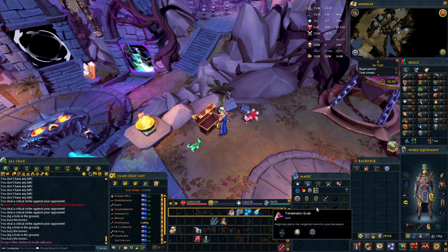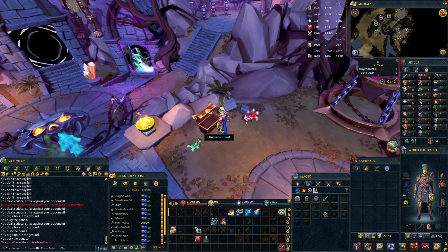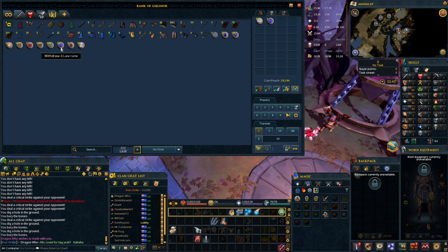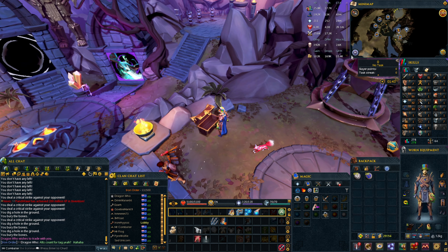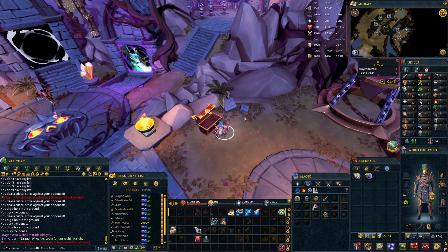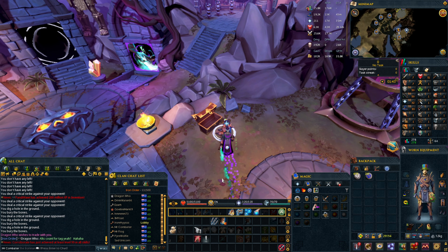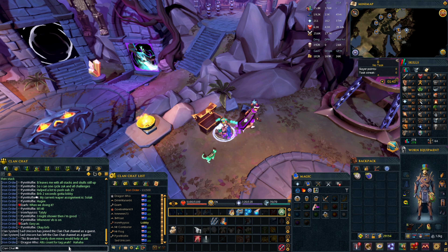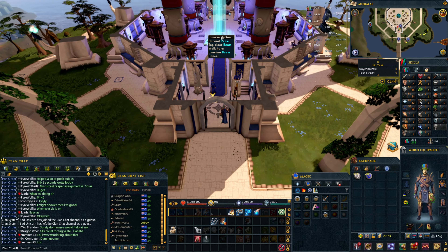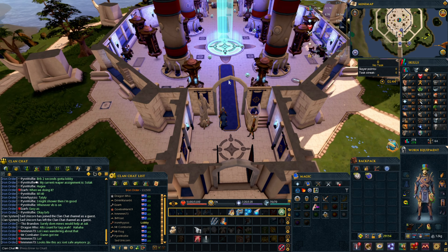We got tagged — my clan plays a game of tag where we tag each other by trading, so that means I'm it. Basically the same as real life: one person is it and everybody else runs around. Let's go get rid of that before we continue. All right, we got rid of the tag on the way — we are no longer it.